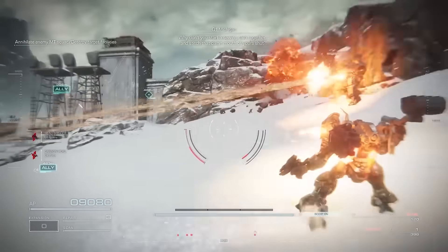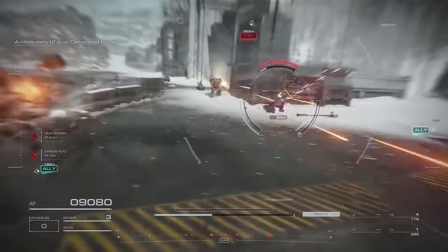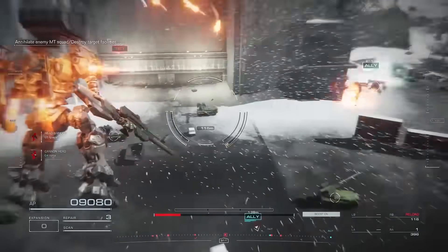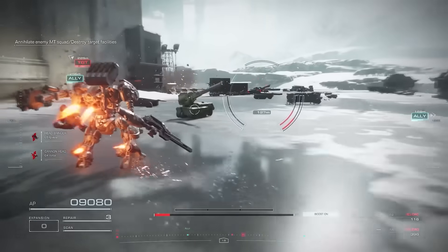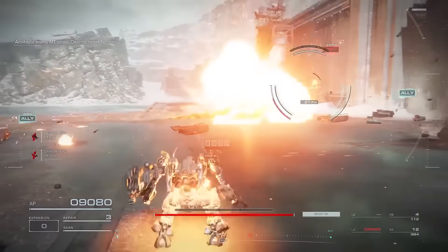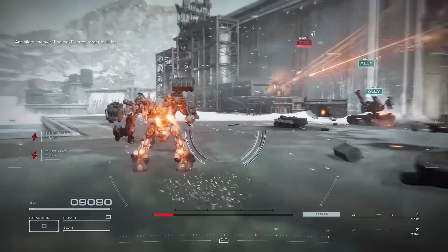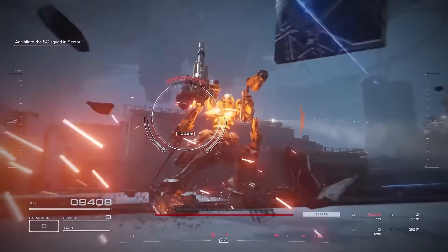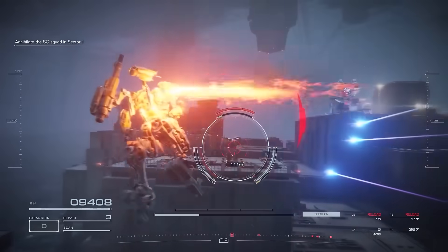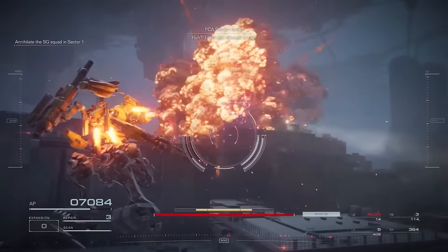Ammo economy is going to be a big factor in determining how you build your mech. You don't want to run two guns with very limited ammo because they won't last through a whole mission. Typically you want a balance of high firepower with low ammo and low firepower with high ammo. There will be stations to refill ammo throughout missions, but you may be wondering — what actually happens when you run out? Are you just done? Thankfully, some players found out so we didn't have to.